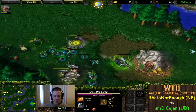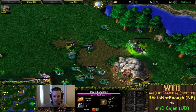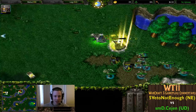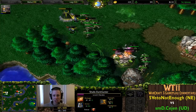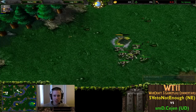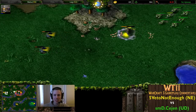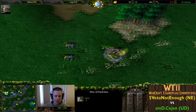Warden picking up the rest of the Moon Well juice, coming in for one final Shadow Strike. She's going to get that Death Knight kill - and she gets it! Level four, picking up the Circling of Nobility. She dropped it so she could get as much mana back from that Moon Well as possible. Ghouls desperately trying to get a surround again. Is Cejen going to pull back his hero from the Altar of Darkness?